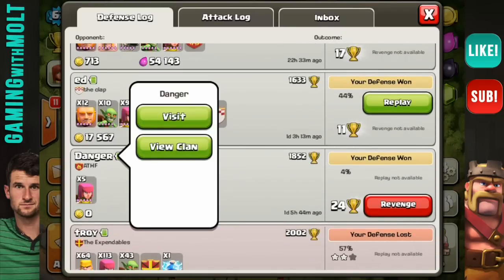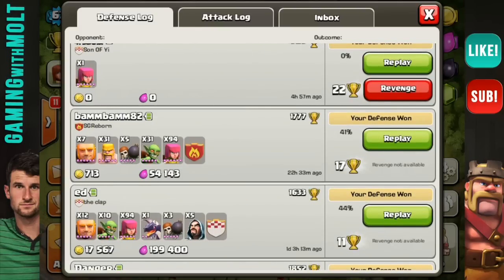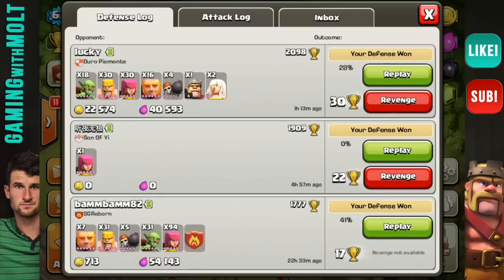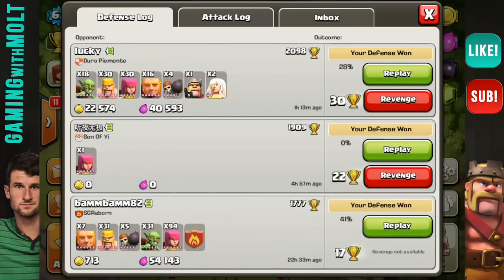We got this first one with someone just dropping trophies. We have this full-on attack right here with Dragons and Giants — 44%. We got this one with a whole bunch of level 6 troops and he only gets 41% and practically 0 resources. That army is probably worth a little more than 54,000 elixir. This one right here is another trophy drop, and then this one with more level 6 troops only gets 62,000 in resources and only 28%. That's 30 free trophies for me. I am crushing it right now with these trophies, and that's the whole point of the base.